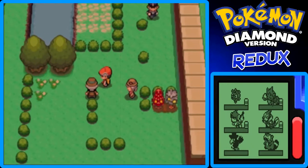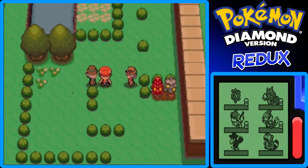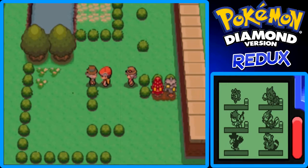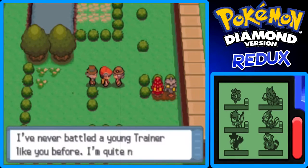This is supposed to be a double battle. There we go, I made it. I want it to be a double battle so I could finish quicker. This is a gentleman and a lady trainer, so that's pretty cool. They say they've never battled a young trainer like me before.